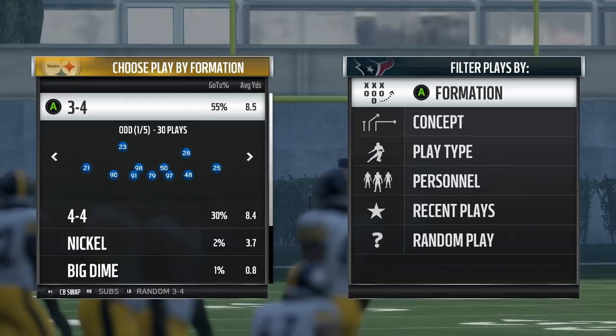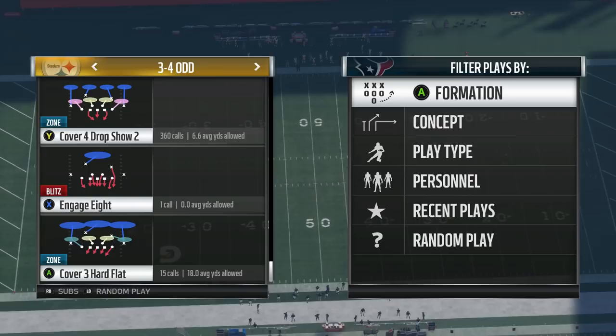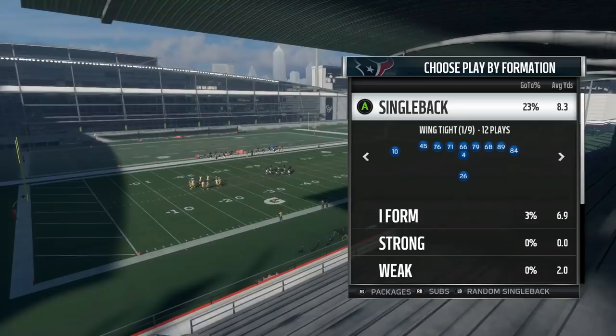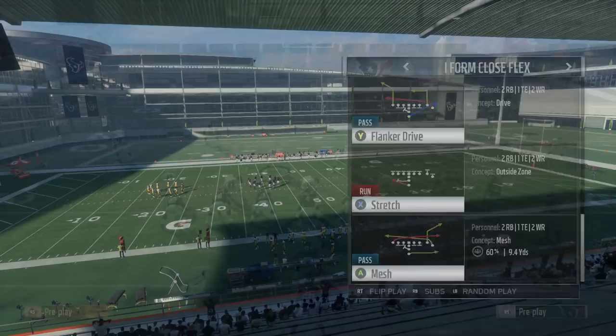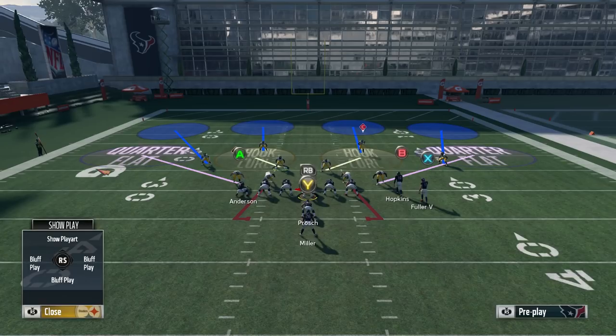Some of these things I've just been getting asked constantly in the comments section by a lot of people, and some of these may seem basic to some of you, but you'd be surprised at how many people don't know how to do certain things or contain certain things. So the first thing you need to know is that cover four is the best base defense in Madden 18, and the reason is because it contains the run and the pass — and it's the only coverage that does that effectively.